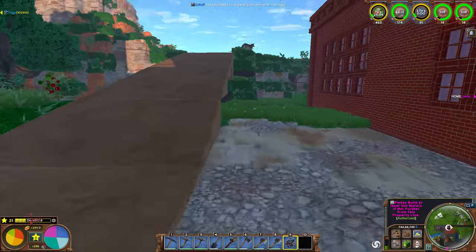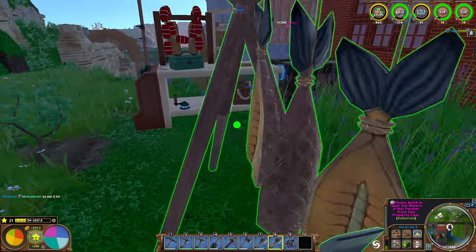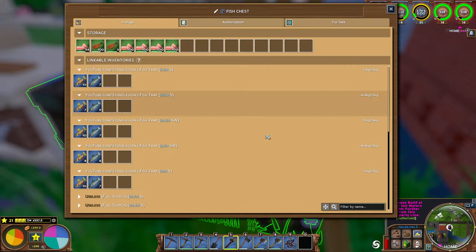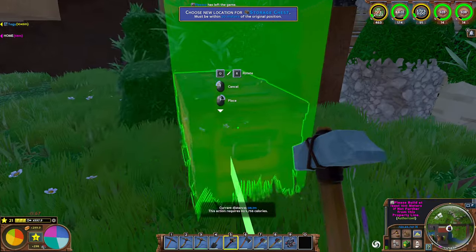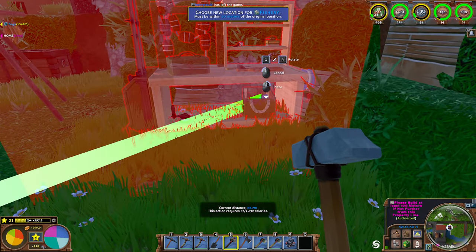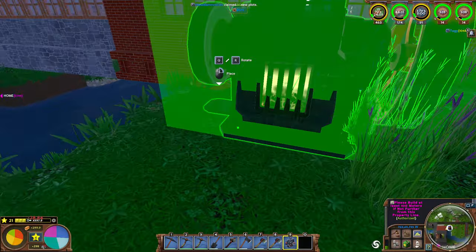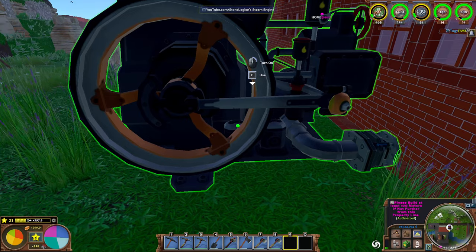Does it require water? Oh no — it has a pipe. It probably actually requires water to run this thing. That is so freaking cool. I guess over on this side, potentially — though this stuff might be in the way now. Right here might be okay. No room — wait, what? Isn't this supposed to... I think I used the wrong button. Oh, control-move. There you go — we're going to put this here.